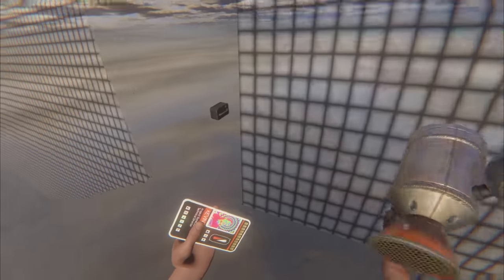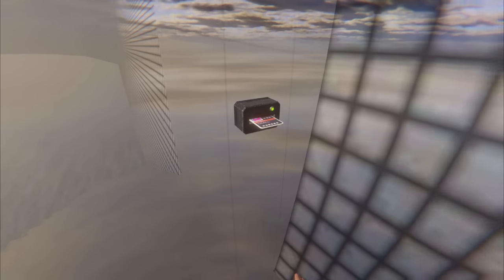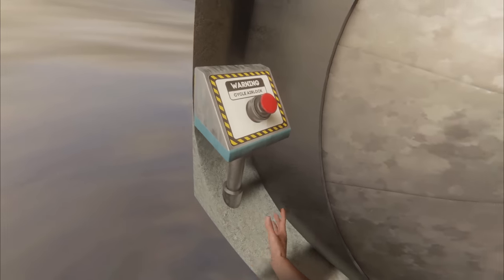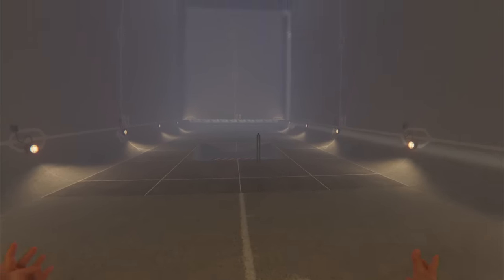Now we've got a little keycard reader on the door. We put Kevin's card in and it unlocks the door. Let's cycle this airlock — and here's the new finished area.